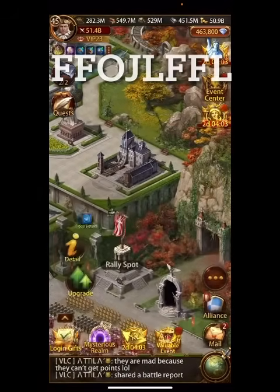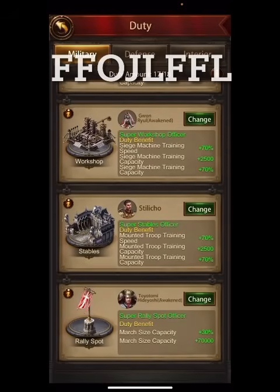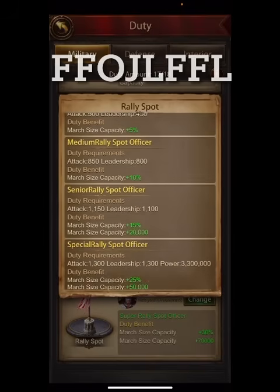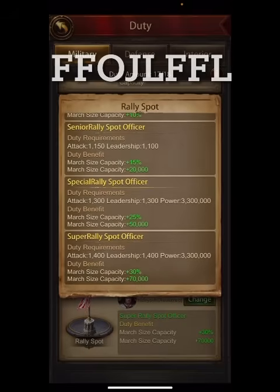Also make sure you get your Rally Spot officer leveled up as high as you can. At junior it's only 5%, then 10%, and then you start to get flat numbers as well — here's 20,000, here's 50,000, here's 70,000. You absolutely want to do that.